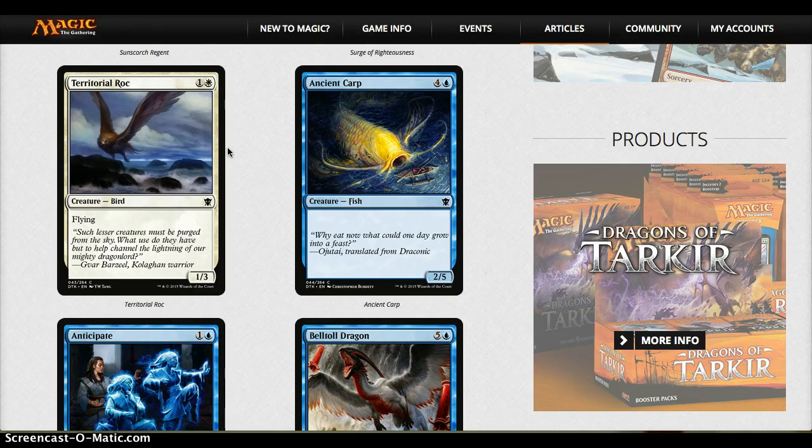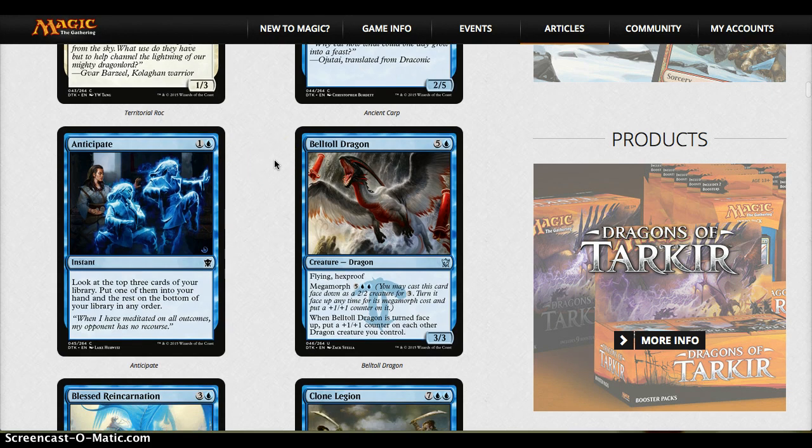Ancient Carp is the first up. It's average — not the card you want to be landing on turn 5. Anticipate is going to be much better in a constructed environment than a limited sealed environment. It's not bad — you put it back on the bottom of your library, so you're not losing cards, and it's at instant speed. It's a fine average card, but unless you're running a very non-creature-spell-heavy deck, it won't be a regular.